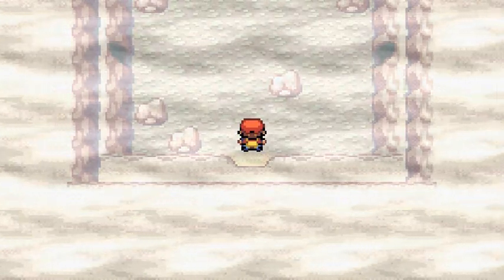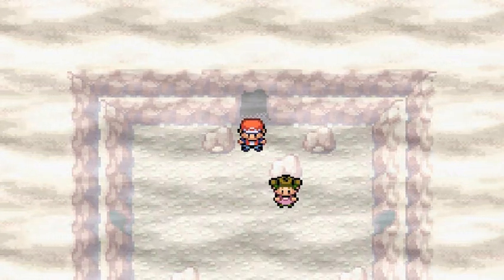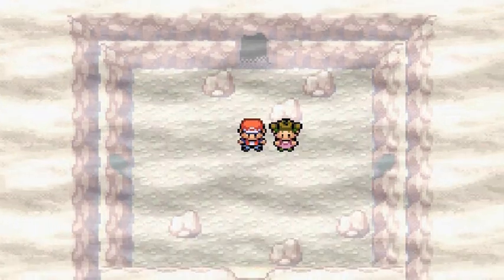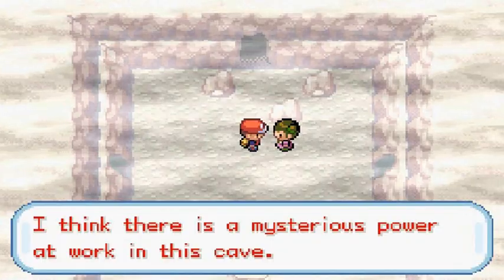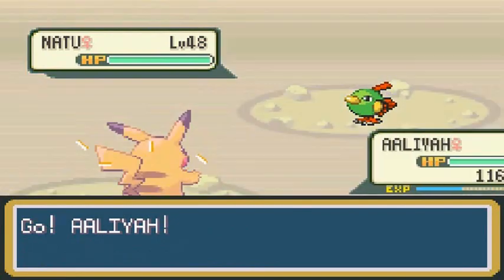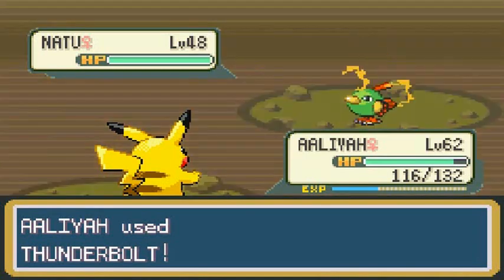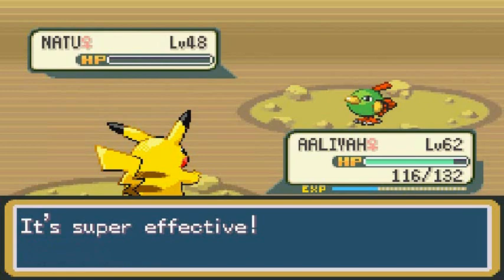Room three is six o'clock so we go back down, and next thing we're in room four. There's a mysterious power at work in this cave. Psychic Laura would like to battle and she's coming out with Natu.